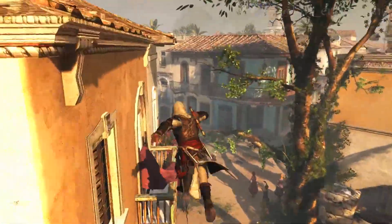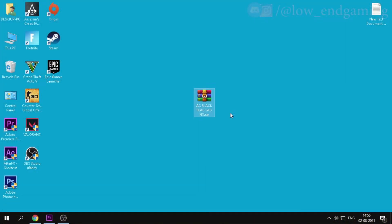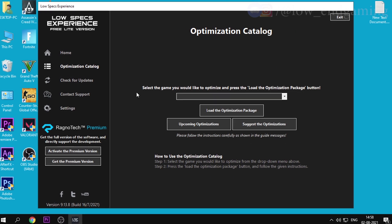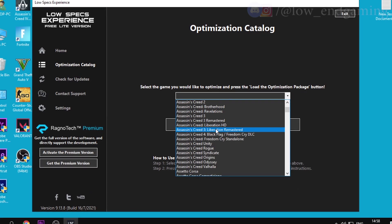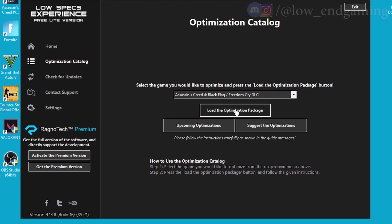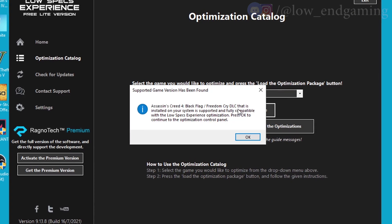Go to the description below and download LowSpec Experience. After downloading the zip file, extract it, then install it like any other app. After installing, open the LowSpec Experience app, click on Optimization Catalog, then in the drop-down list find Assassin's Creed Black Flag, and click on Load Optimization Pack.